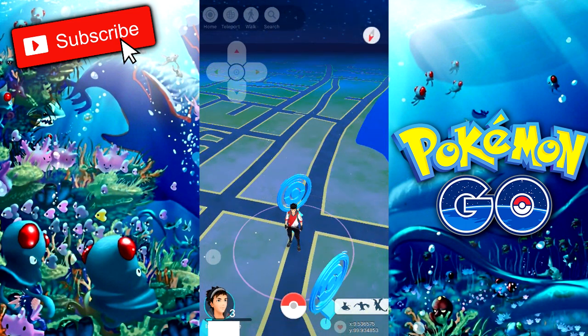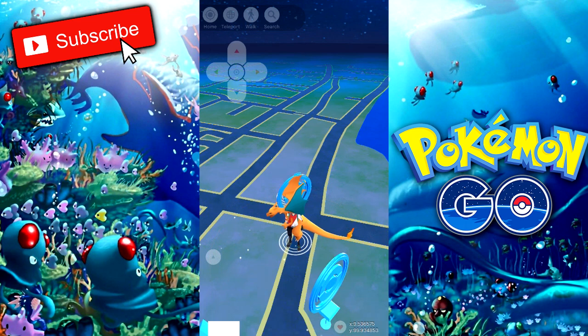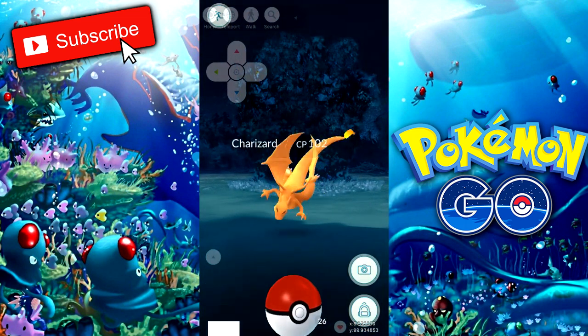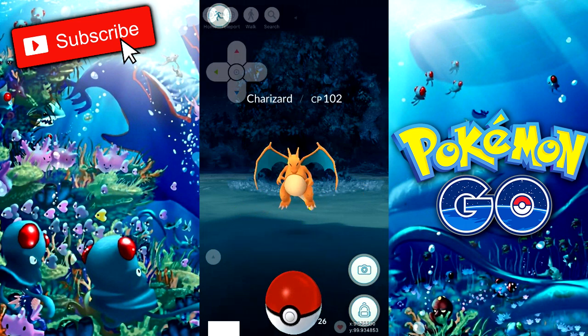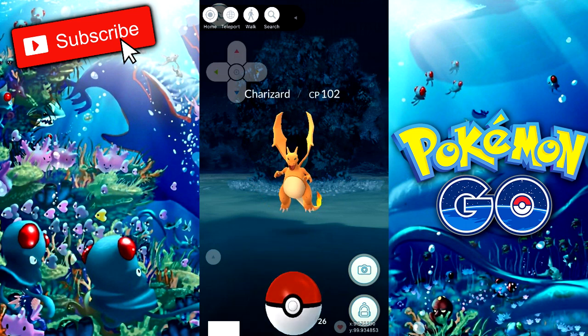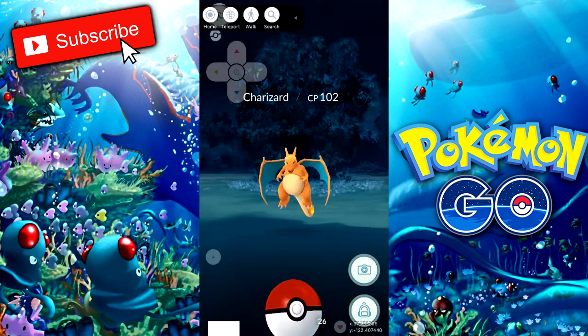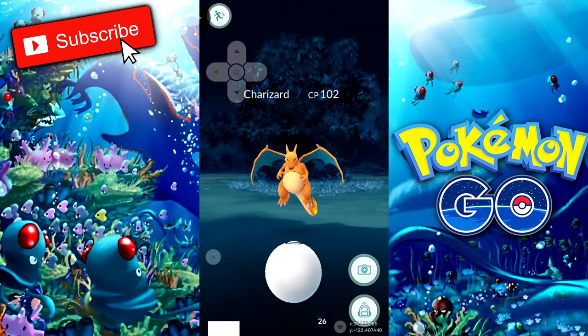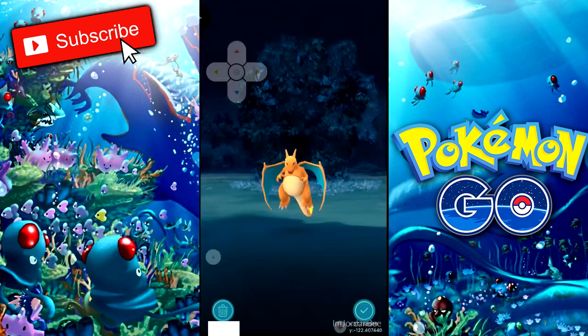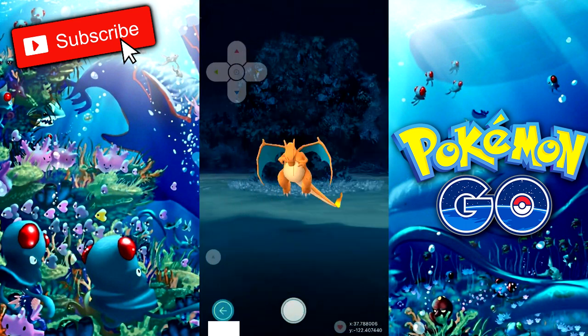I'm about to try and catch this Charizard. It's 102 CP — not as strong as I hoped but we'll go for it. I'm in the menu to catch him, so I'm going to press Home and teleport home first. Now that's done, I can catch him. Let me get a quick photo with him first — yes, Charizard! Thanks for the pic, I'll put that on Instagram later.